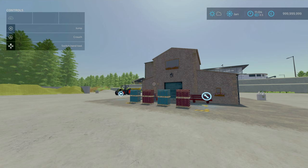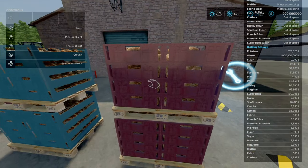Also, now you can get flour from corn and sorghum. Fabric and clothes production has been added, as well as new baked goods for rolls, baguettes and muffins. We've got a couple of these pallets already spawned up here.